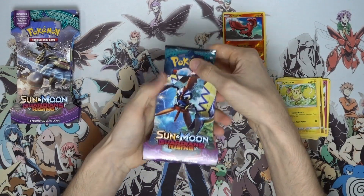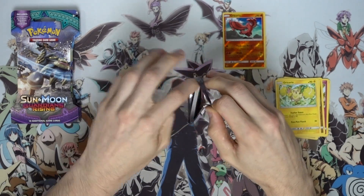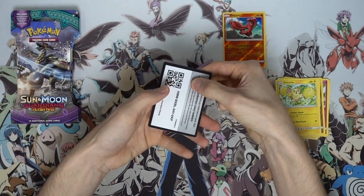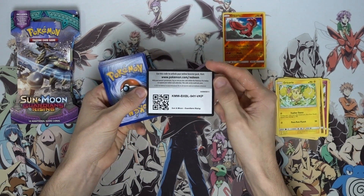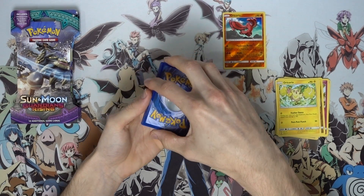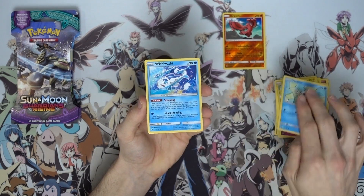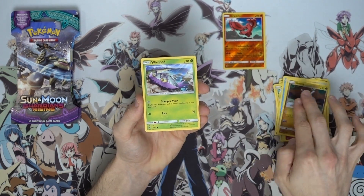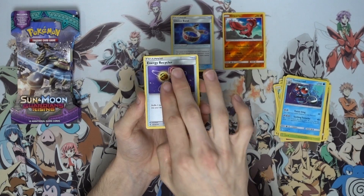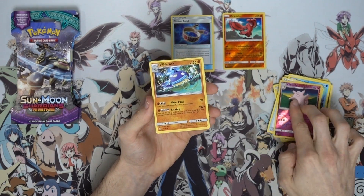Now let's get into this next one — we got the Tapu Coco sleeve blister with the Alolan Ninetales. I wouldn't be surprised if we didn't get anything, because last episode — and I'll spoil it a little — the pulls were absolutely wild. I think we opened six packs total and got three pulls out of six. Anyway, this pack gave us a vanilla, Wishiwashi, Gummi, a Wimpod, a water energy, a choice band — not too bad! — Tentacruel, energy recycler, a Clefable reverse uncommon, and a Whiscash regular rare.